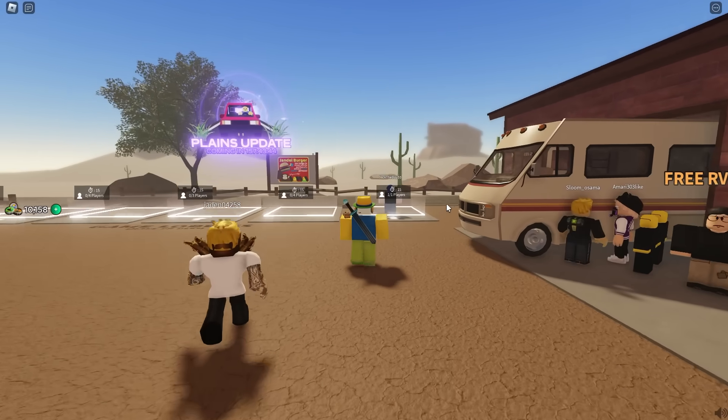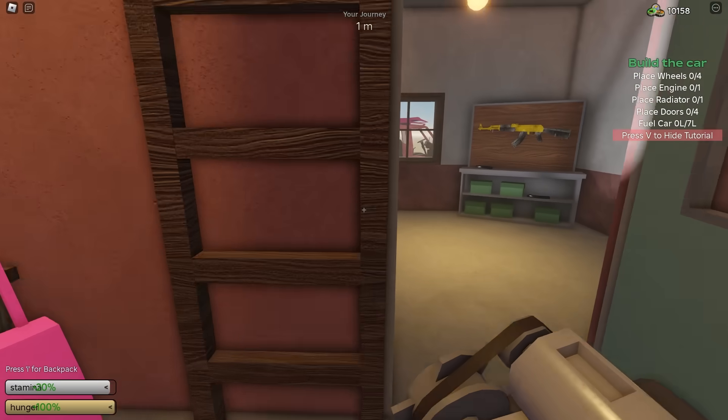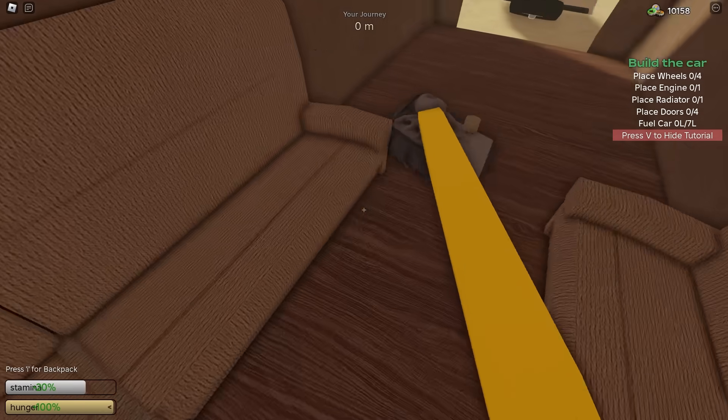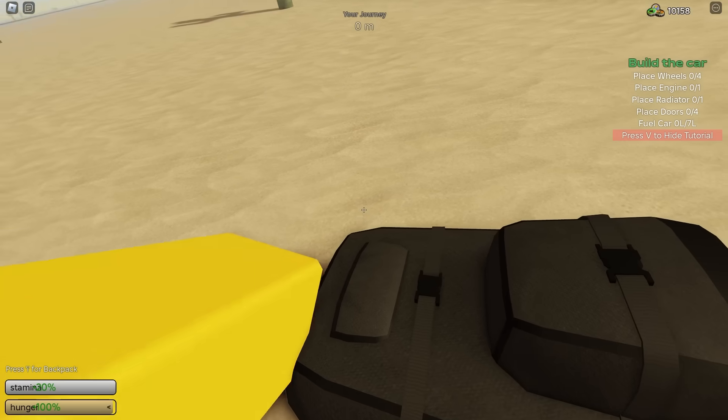Go ahead and equip it, and now we're going to hop into a game and grab this engine right here. Let's go grab this and put it in the van. Also, before you do this glitch, what you want to do is put like one or two pistols in your backpack. So just do a regular run and grab like one or two pistols and put them in your backpack.